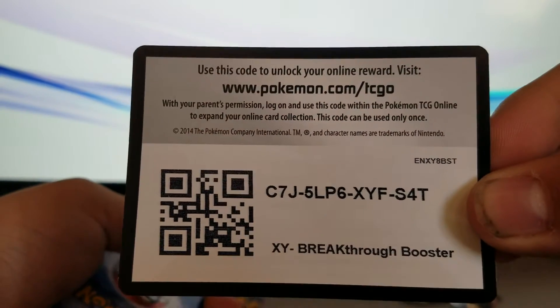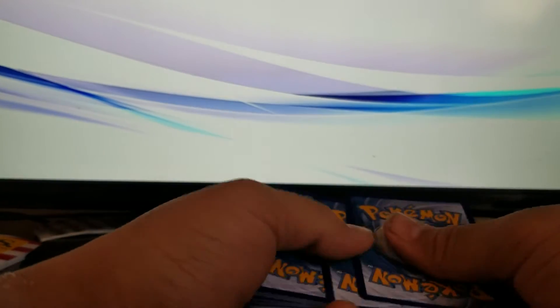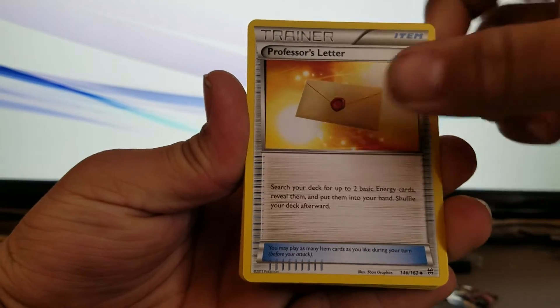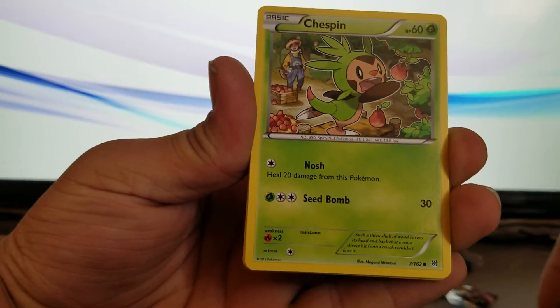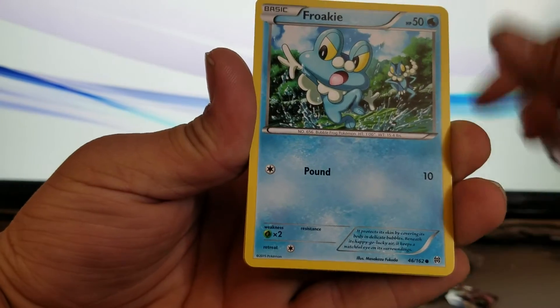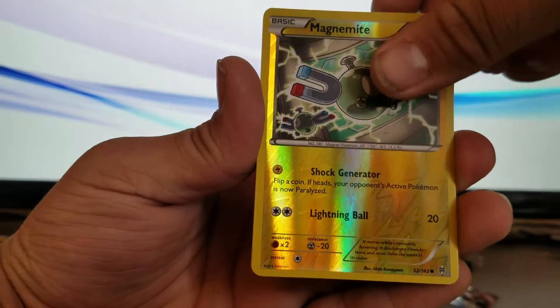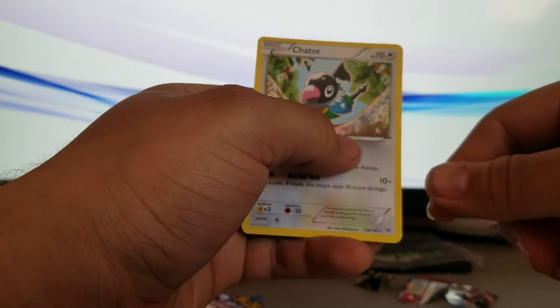Let's see if we can get any good pulls from this Breakthrough pack. Three from the back — starting off with Frogadier, Staravia, Professor's Letter, Chespin, another Chespin with different art, Zorua, Froakie, Snover. For the reverse, a Magnemite — that's a really cool art right there. And for the rare, a Chatot. Not the best pull, but that's just some bad luck.